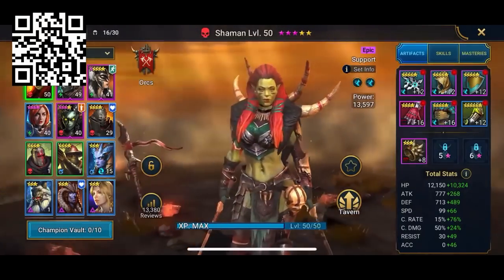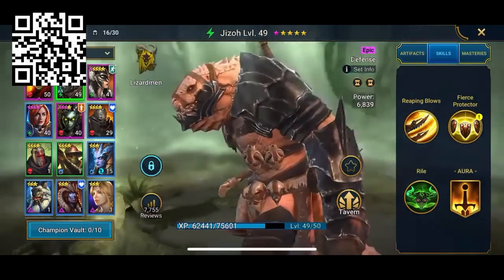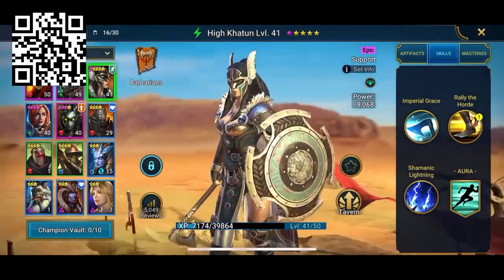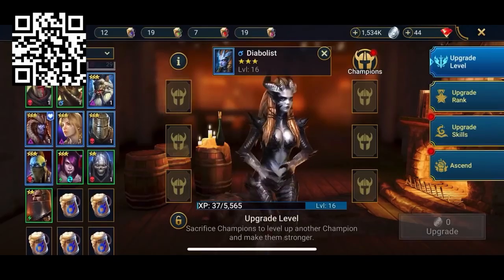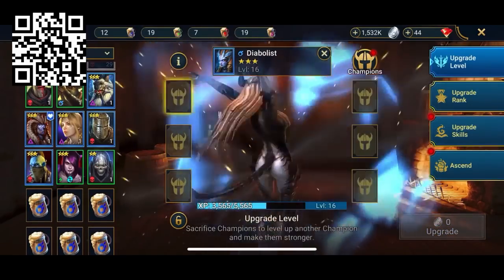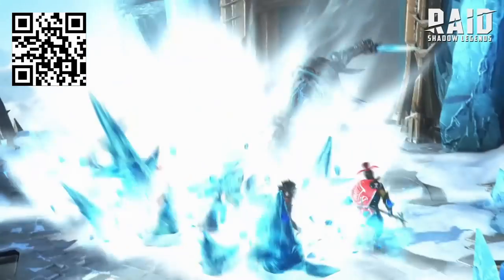Currently, I'm building a team based on turn meter manipulation, meaning you can basically give yourself extra turns and therefore extra attacks. I'm also running a champion that helps heal the rest of the team for a bit of extra longevity. Personally, I enjoy sacrificing champions in the tavern to level up my better champions and then feeding them to my best champions to increase their rank.